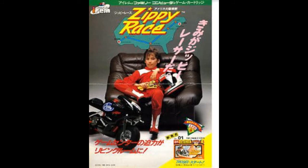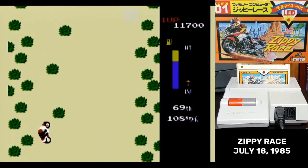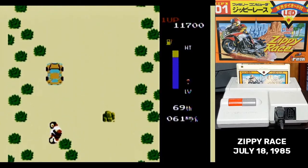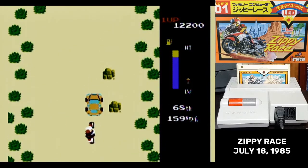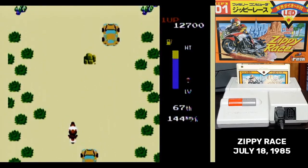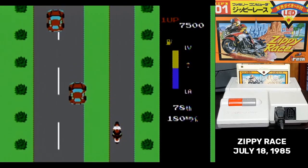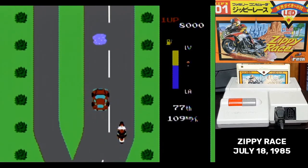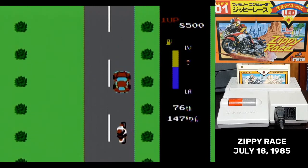Zippy Race is a five-leg race, and you start out with the slowest motorcycle possible. If you complete all five legs, it restarts with a faster motorcycle. But you can see how painfully slow the motorcycle you start with is — it makes Zippy Race feel not very zippy. It has to go slow because they zoomed the view way in, and even at this slow pace, the way it's zoomed in, you barely have time to react to curves.